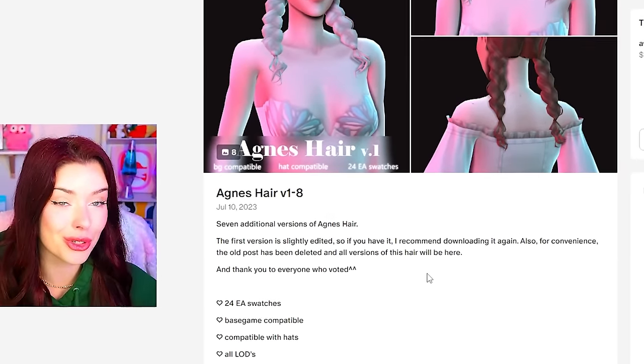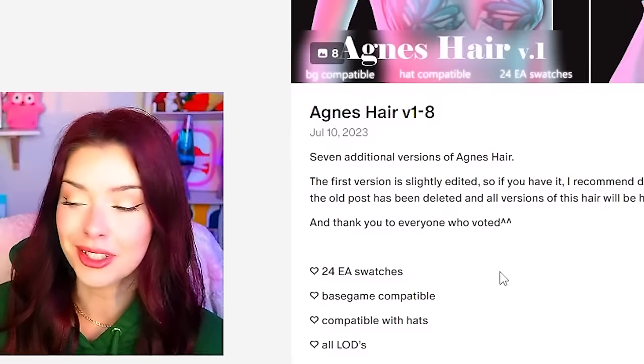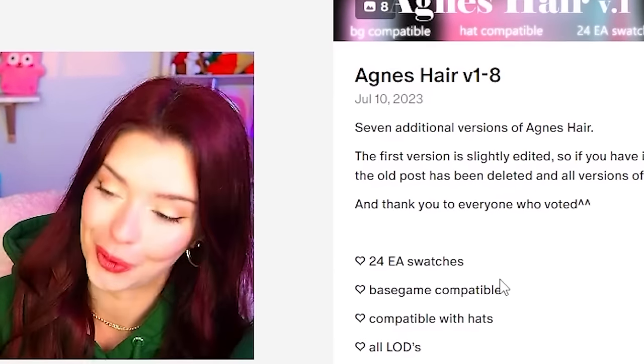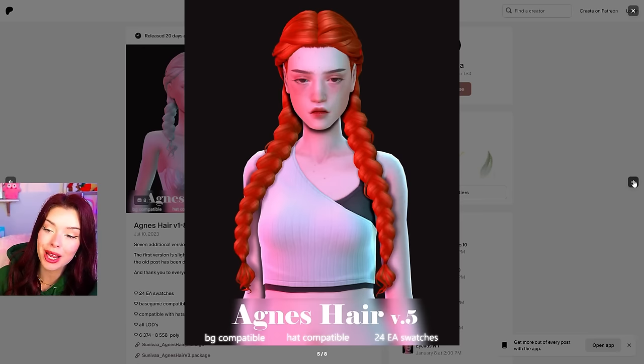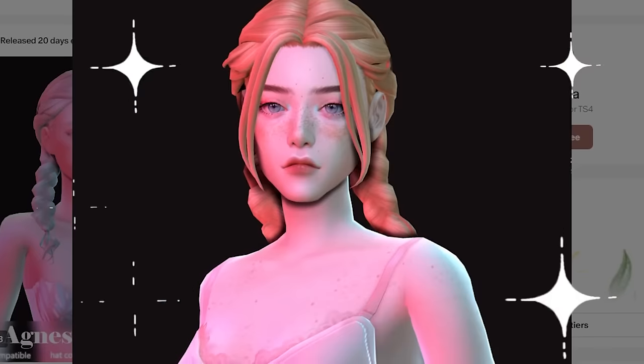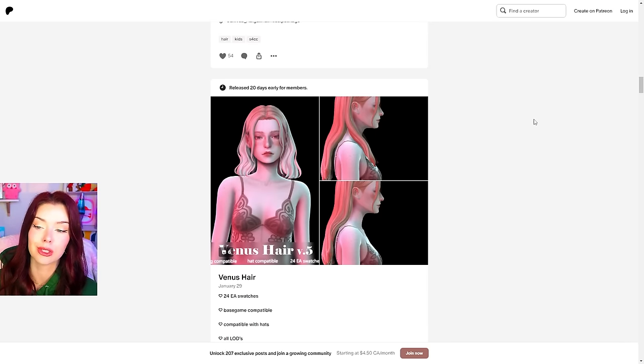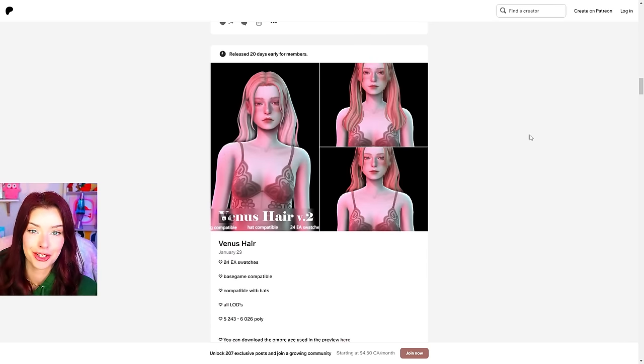A lot of the times that'll bring you to a Patreon page of the creator who made what you're looking for. And this is where we go down the rabbit hole. This one is cute because it looks like we have different variations — like there are different lengths. I like how some of them have the braids behind and some of them are in front. I'm gonna download like a lot of versions of this. Then I basically just check out their entire Patreon page.